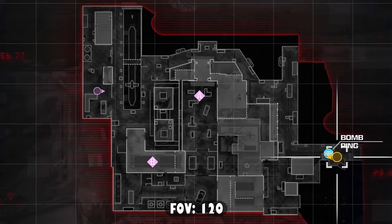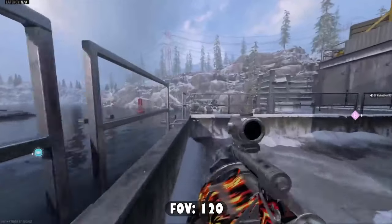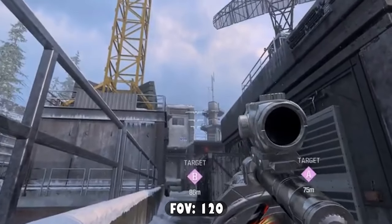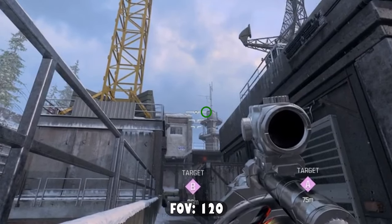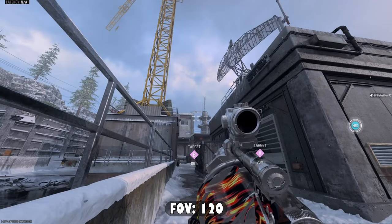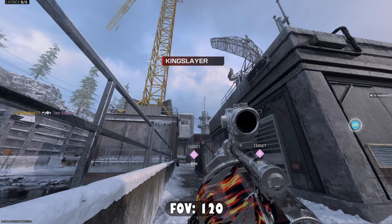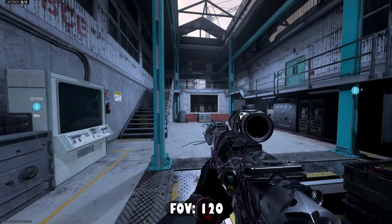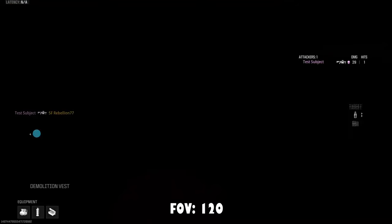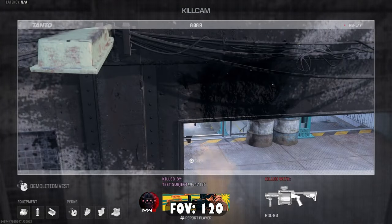Next I'm going to be showing you how to get any of the defenders that are running inside of B building and are running towards the stairs to look out the window. For this spot you're going to run all the way over here and crouch in this corner. You want to line up your right crosshair with the very top of this tower to the right, so the right crosshair touches the very top of the tower. Start shooting into B — this is also a great way to defend the bomb if you get a friend to plant on the right side.